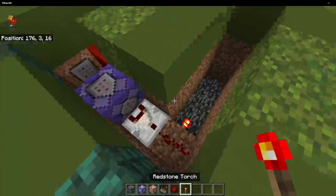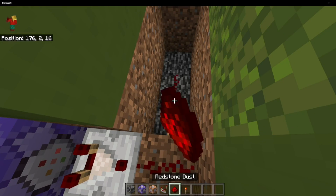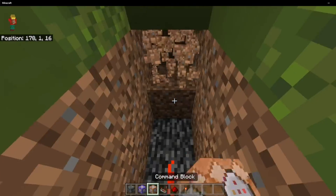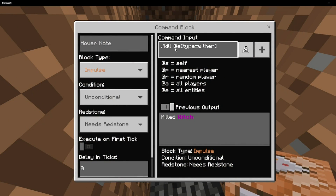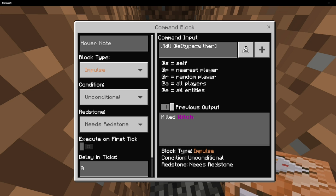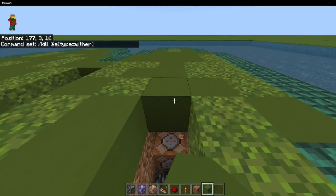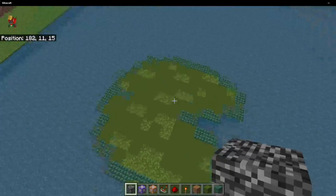This redstone torch should be placed right here, so whenever there is a witch this one will shut off. After this, you're going to place another redstone dust and another command block, and in this one you're going to type in: /kill @e[type=wither]. This one's not going to change depending on what name you have on your boss fight — this one is always going to be the wither. After you've done this, this side is also completed so you can cover it up.